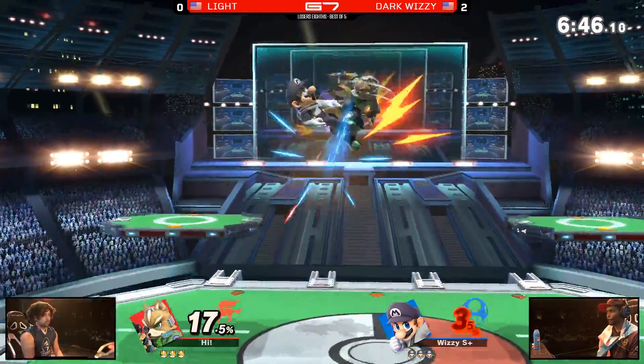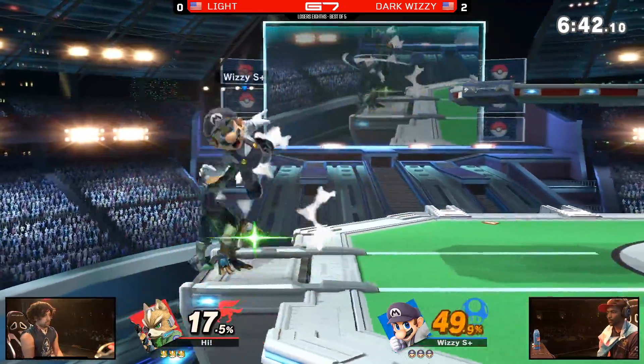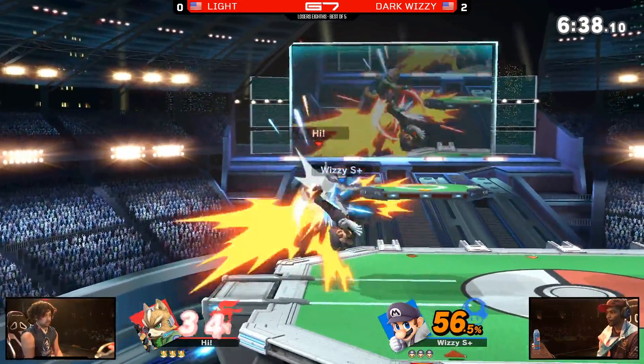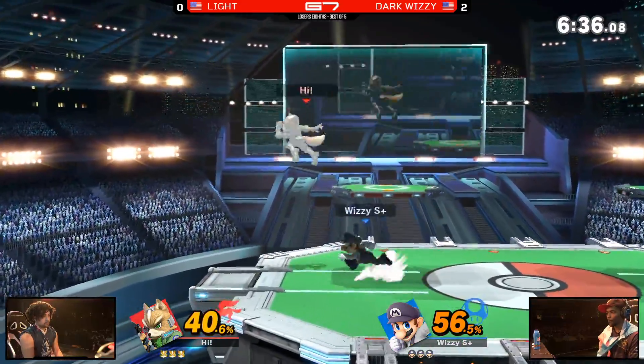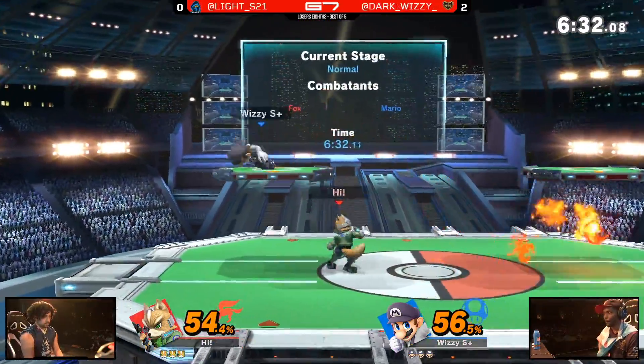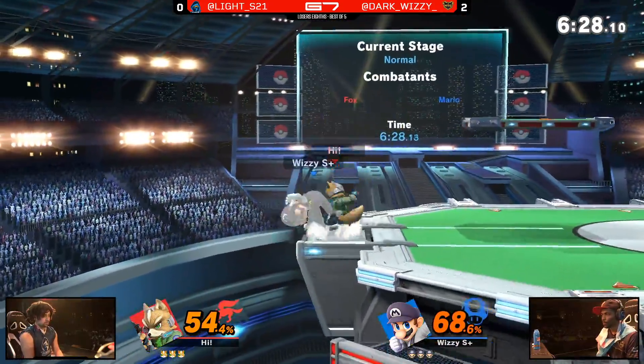Love all the pressure Dark Wizzy is putting out, especially with those down airs — making it difficult for Light to just jump into the air. It's such a great tool to cut off your opponent when they want to jump. Amazing anti-air. It's his airspace — he's controlling the area so well, and doing so well off-stage too.